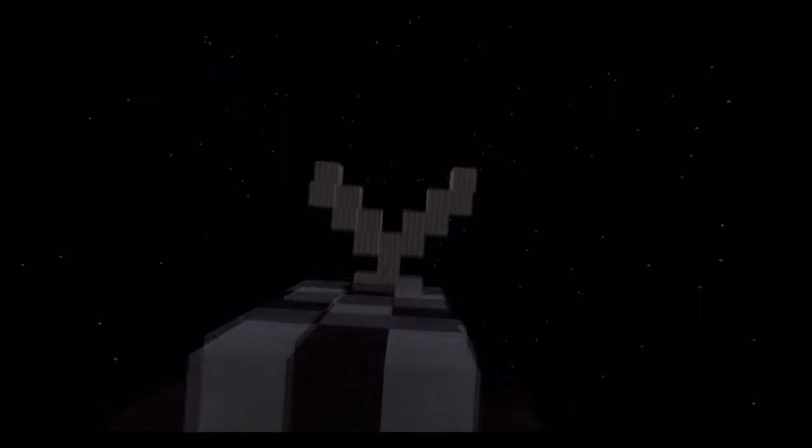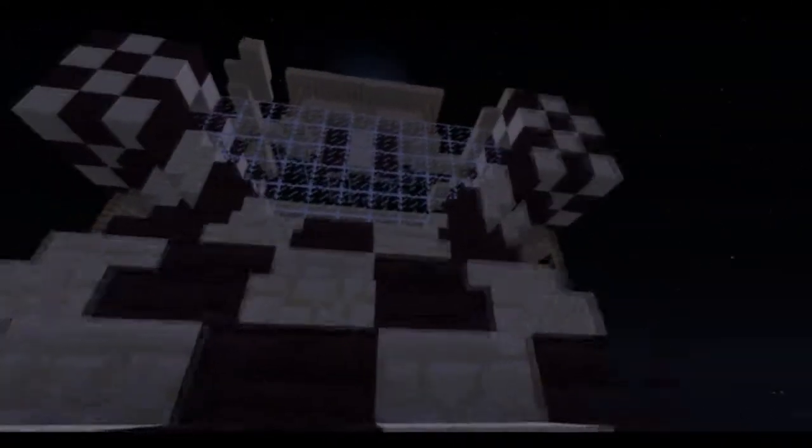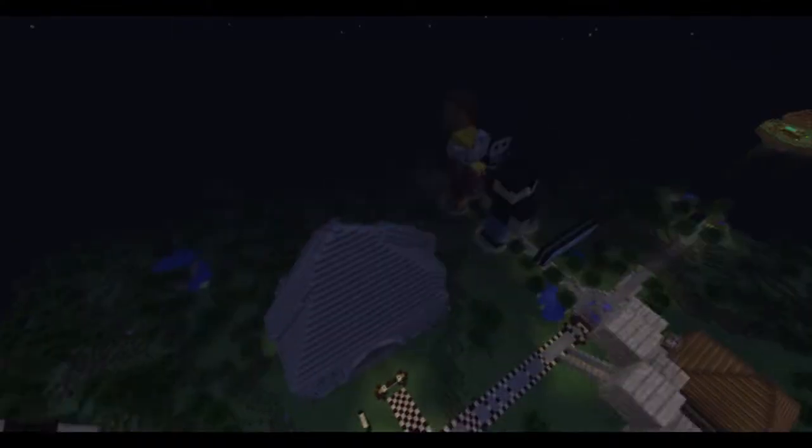Here we have the WorldEdit plugin with a lift up and lift down, and this is the spleef arena — it's nice. Flying around here, we've added some very basic redstone contraptions, nothing too difficult.